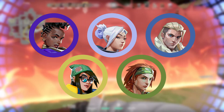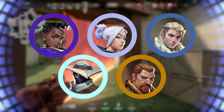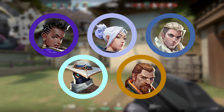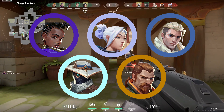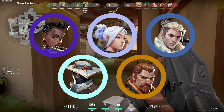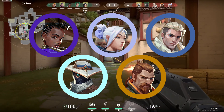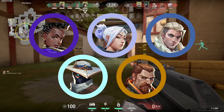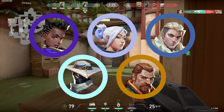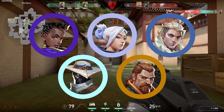Alternatively you could swap out the Killjoy and Skye for Cypher and Breach, or any combination of those four. Each of the agents brings something different to the table so who you pick will depend more on your team's playstyle. Having a Cypher is better if your team plans to play a lot slower and default more, where Killjoy has her powerful ult for clearing out sites quickly for attacking and retakes. Skye is good if your team is looking for more information, while Breach is better for hitting sites quickly with all of his powerful utility.